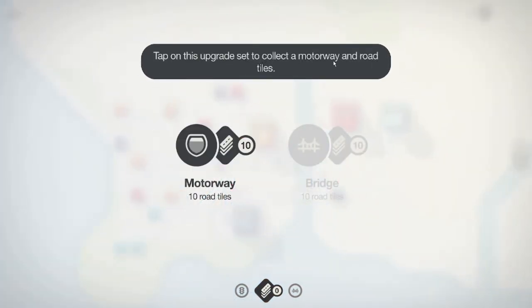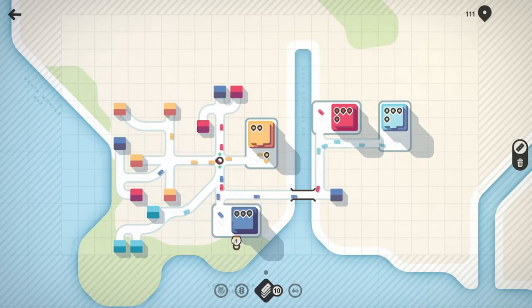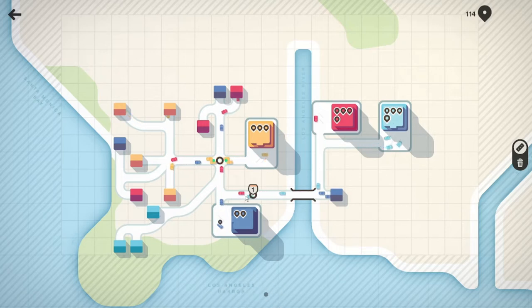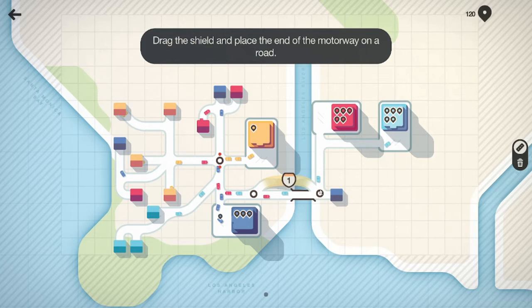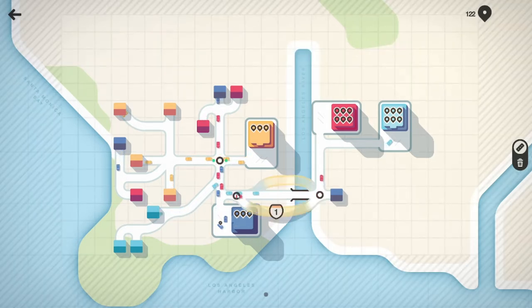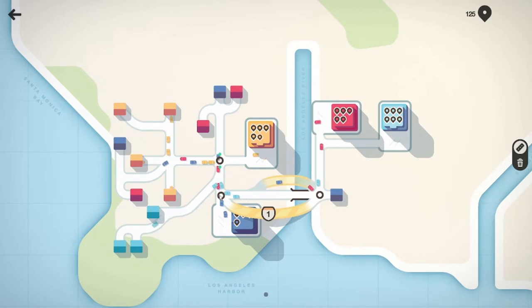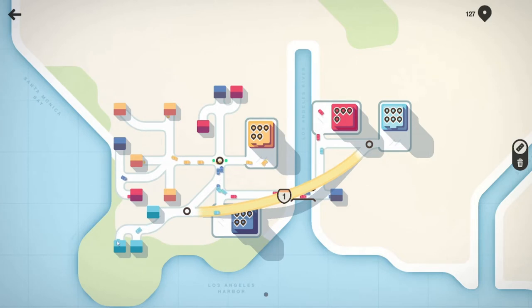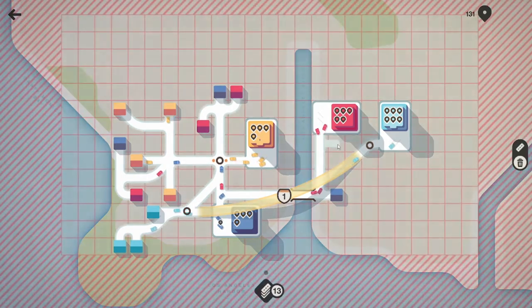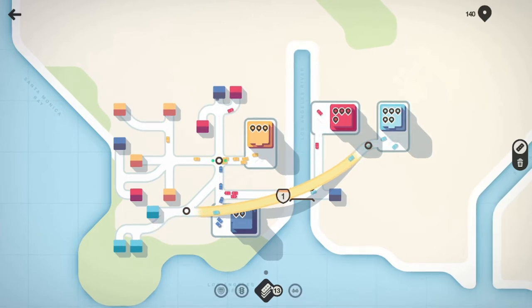Tap on the upgrade to select and collect a motorway in road tiles. What's a motorway? Drag the shield and place the end of the motorway on a road. Oh, that's cool! So all the blue can get here very fast — we can actually take those off. Where are you going, guy? You've got to turn around that way. Now we have 13 roads.